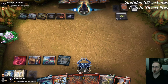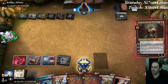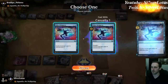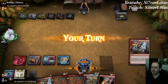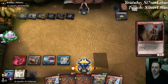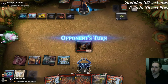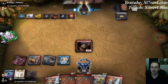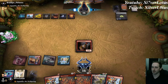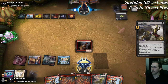Opponent puts their own Gigantha in their hand and plays Obnixilis. They don't have a way to cast it with Casualty, so it's just the one copy of Obnixilis. Let's go ahead and counter that. We'll put Young Pyromancer into play. Now if opponent plays any of their creatures, we can Fires of Victory it. Opponent plays Fatal Push — we don't want to Fires our own Young Pyromancer.